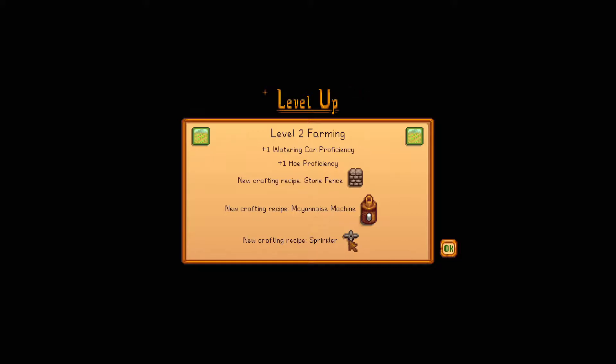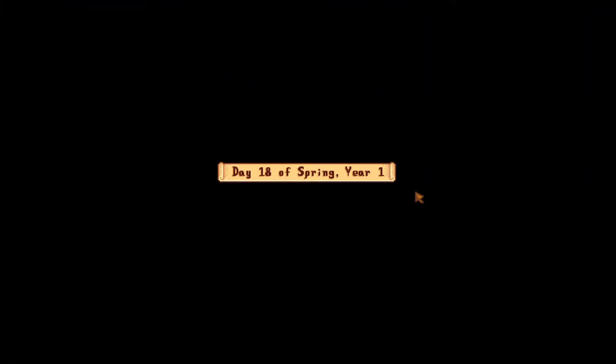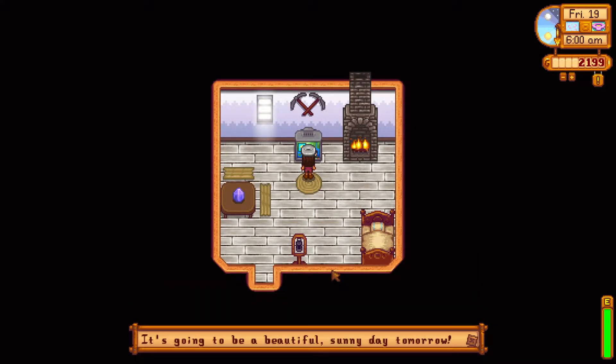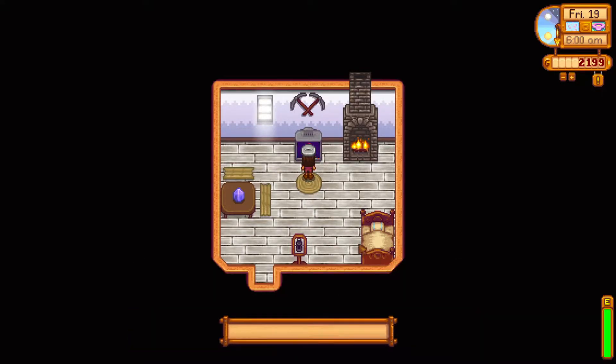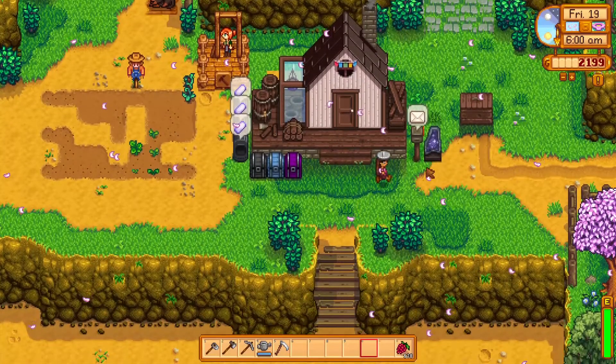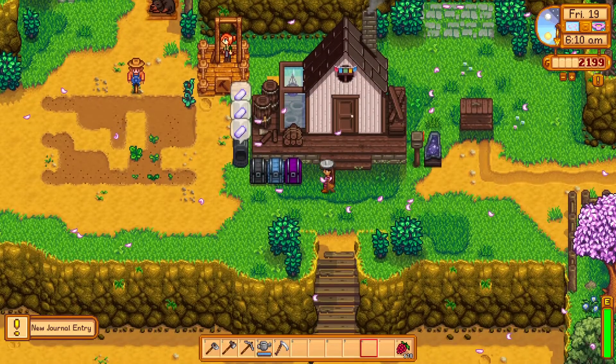We're level two in farming! We have plus one watering can proficiency, plus one hoe proficiency. Now we can make stone fences, a mayonnaise machine, and use sprinklers — though I'm not going to use sprinklers yet. We made a decent amount of money. Weather is sunny tomorrow, fortune is not great. We got mail — Jody has a request for a fresh cauliflower, and that's exactly why I saved one!